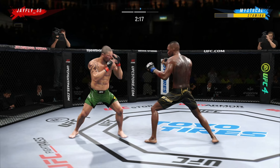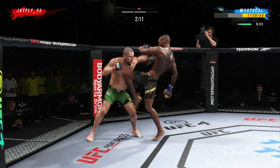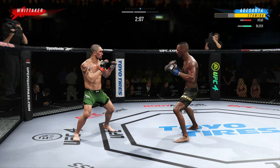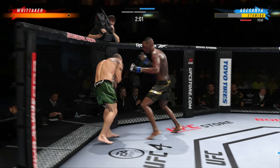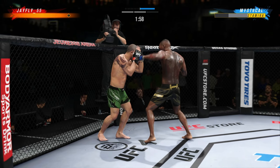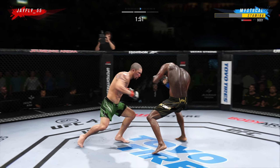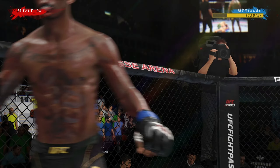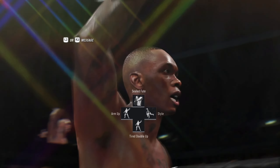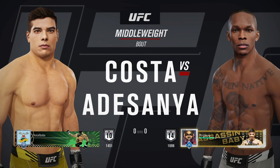He's great with the jab — he's not only using it as a setup, he really is trying to get damage off every time he throws. He lands into another knee. Sometimes it pays to be patient. What a fantastic fight. And the last stylebender, Israel Adesanya.